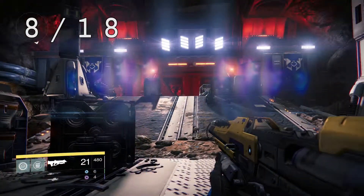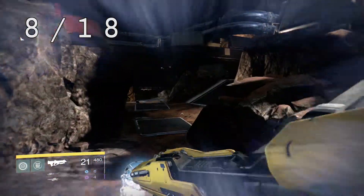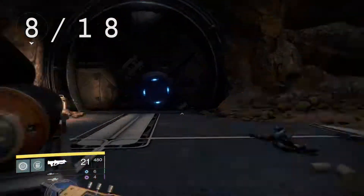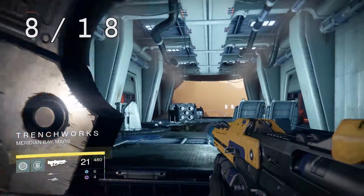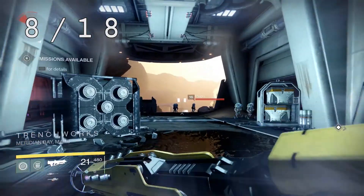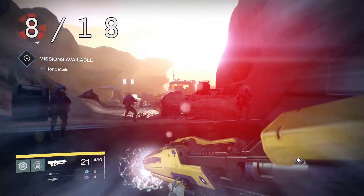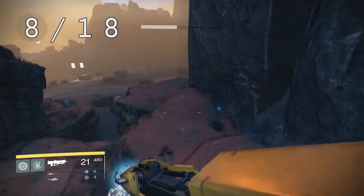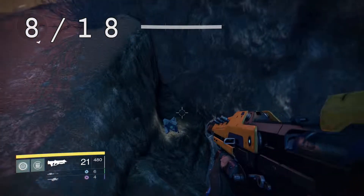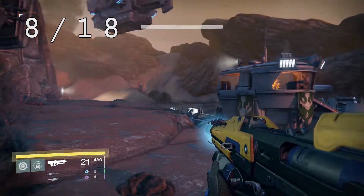Continuing on from that room, make a left and head out. If you're following the mission this goes against the objective, but don't worry — you're supposed to head away from it. You'll make your way out to the Trench Works. There are a lot of bad guys; I highly recommend taking them out. Stick to the right-hand wall until you get to a little jump, hop up, and you can see the dead ghost hanging out back there.